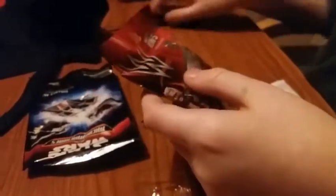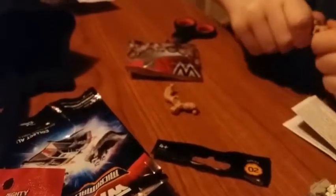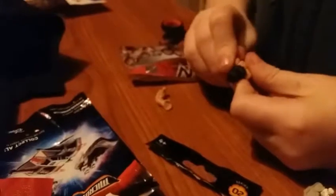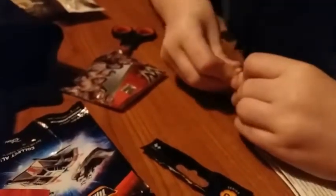And on to the next one. We've got some Mighty Minis WWE. Right, we have to build this one as well. Let's hope it's easier than the dinosaur. There we go, got that on. Whoops, I was about to put one of his arms on the wrong one. Right, this is really hard. There we go.